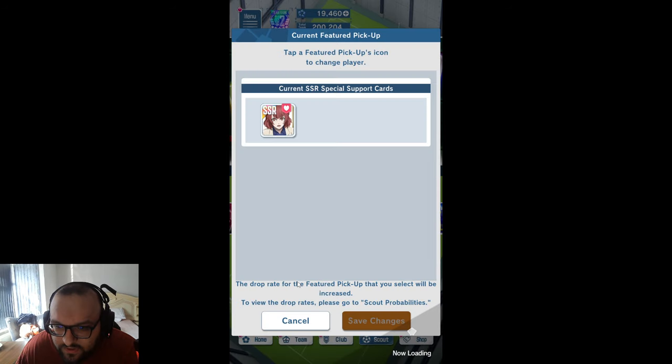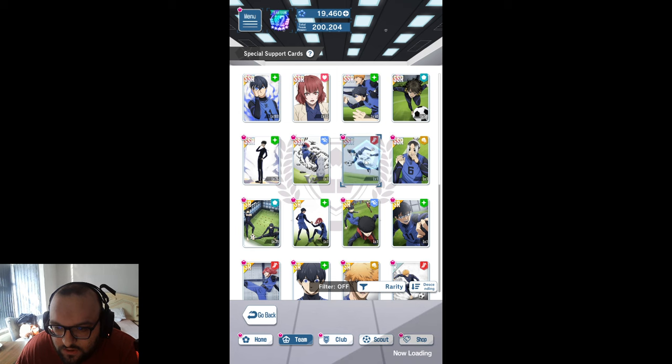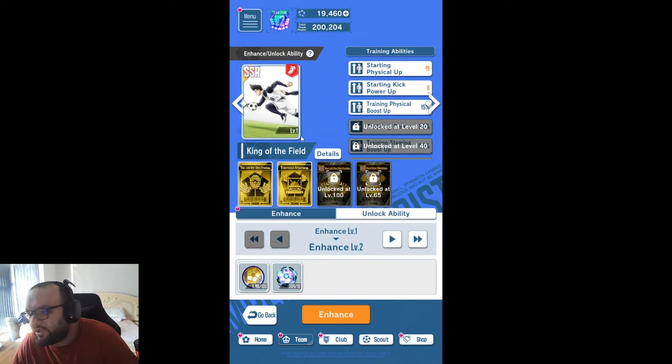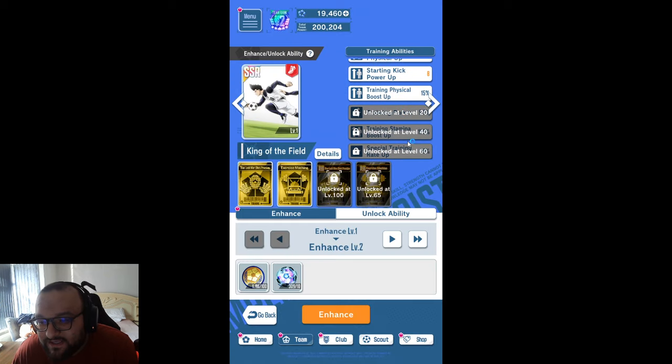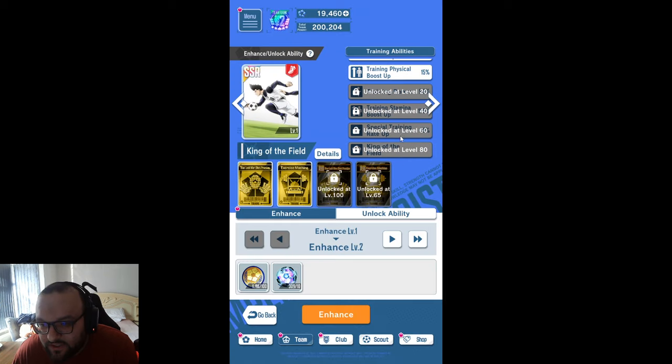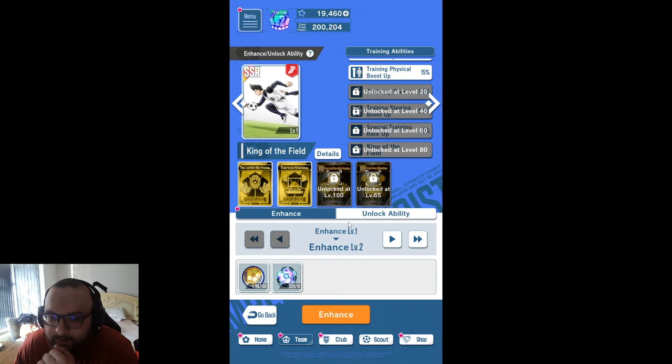Actually, let's have a quick look at something. If I go into team and into special support cards, I can show you guys what the Barrow card looks like. You can see we do have the physical boost and then the training boost. That card does have a better kicking power boost in hindsight, so maybe it isn't the better version.